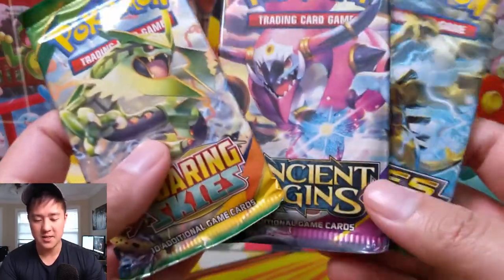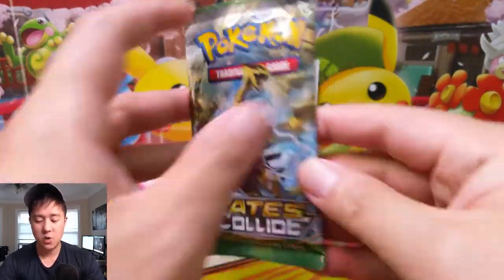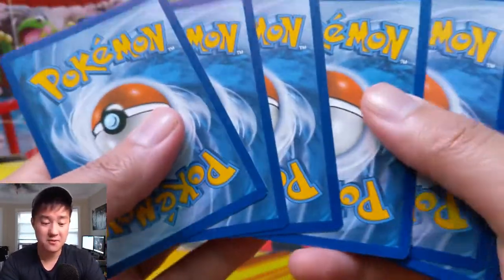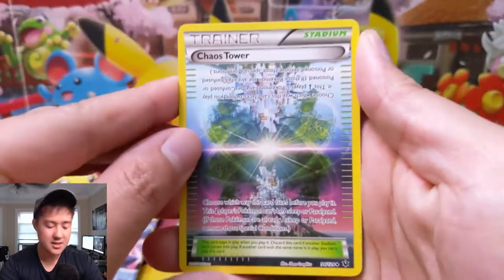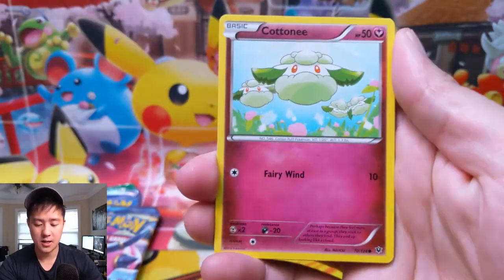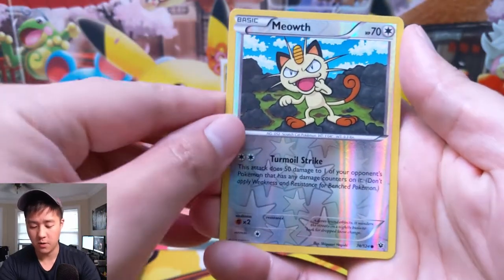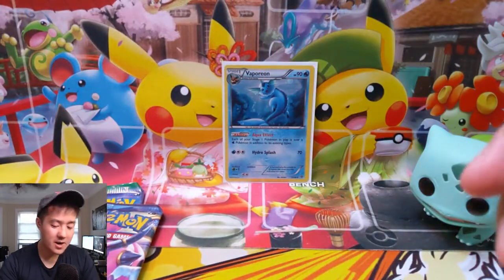Let's start with the packs from the tin: Fates Collide, Ancient Origins, then Roaring Skies. XY every now and then is a nice refreshing opening because we can see some different cards. A lot of the full arts I'm not that familiar with, so it's great to see them. From Fates Collide we have: Chaos Tower stadium, Shuckle, Helix Fossil, Omanyte, Cottonee, Bronzor, Snubbull, a Fennekin, a Meowth reverse, and a Reuniclus — I don't know anything about that Pokemon.